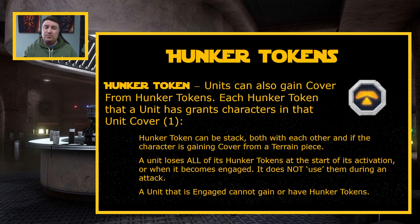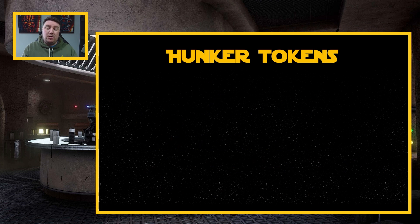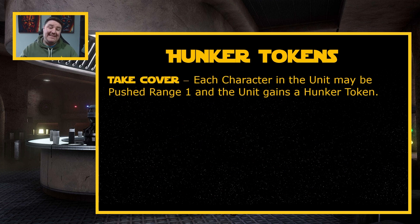There are always going to be exceptions to these rules, which I'll show you. But how can we gain a Hunker Token? Every single unit in this game has access to Take Cover. Each character in the unit may be pushed range one, and the unit gains a Hunker Token. So for a support unit with two characters, they can both be pushed, but then they jointly gain one Hunker Token and they share those Hunker Tokens.